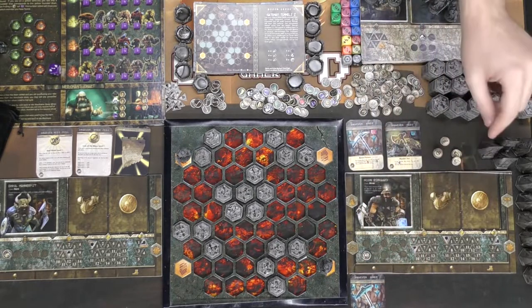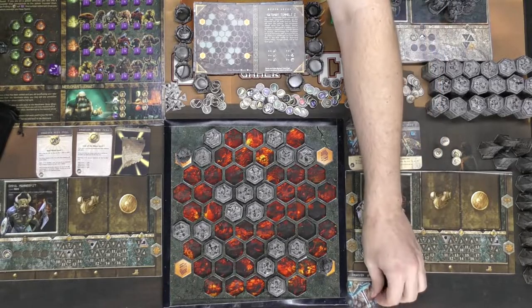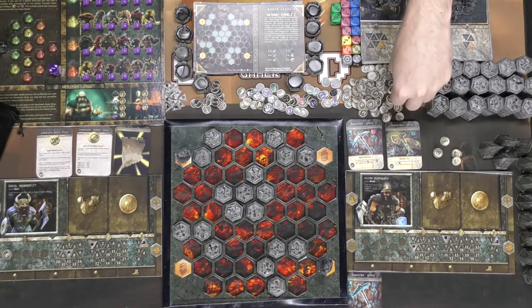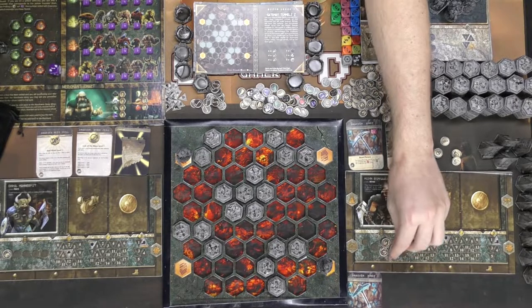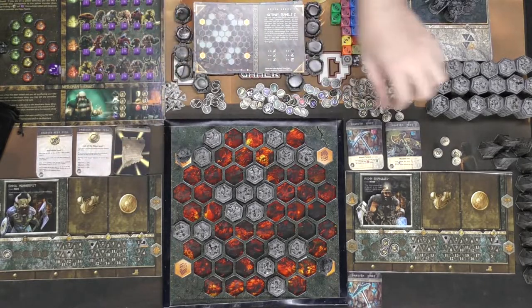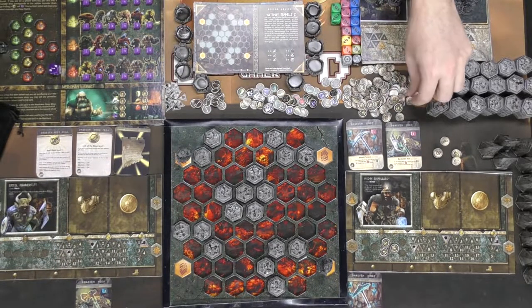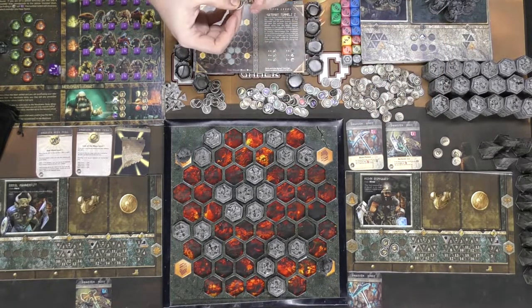You can make change using the currency pieces, but remember you only have a certain amount of space, so be careful. The hero player also buys a tier one item, which costs five, bringing him from ten down to five. You're also going to be buying anything you want from the item decks — it's probably good to use currency on backpacks at the start, which give you more space to hold items.